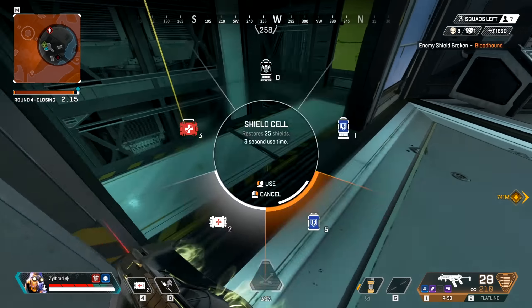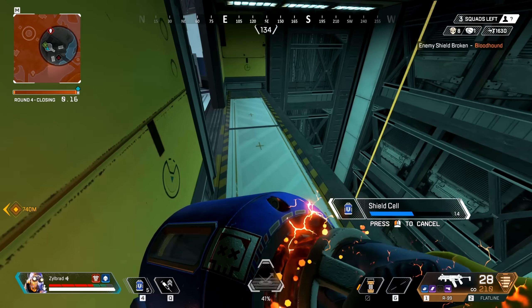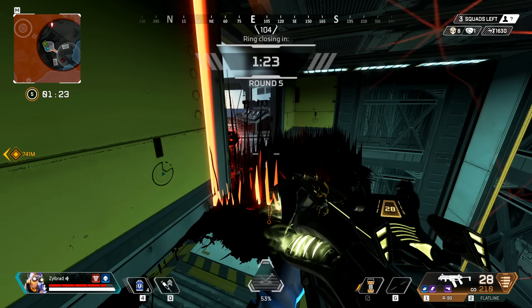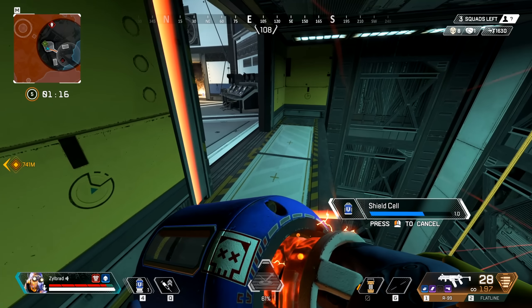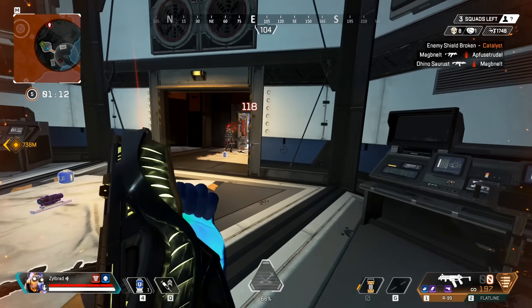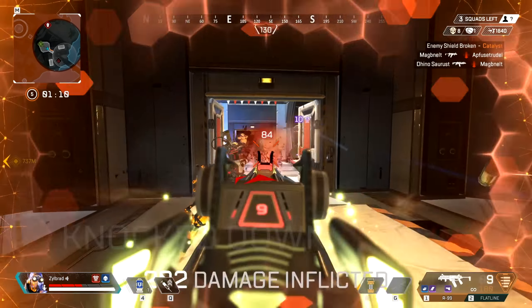Almost got you, almost got you, you little bugger. All right, now working with the two-man just outside. Those damn fires — I can go through walls, very close. I'm back here, Catalyst.